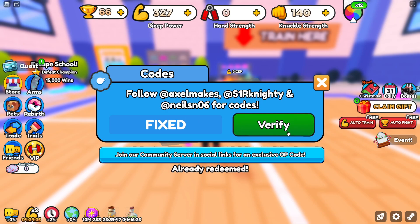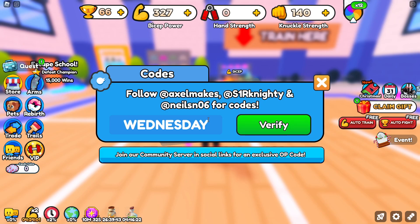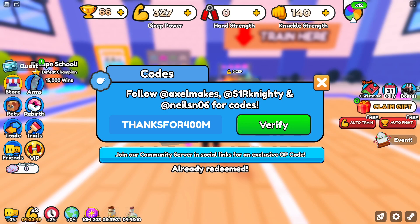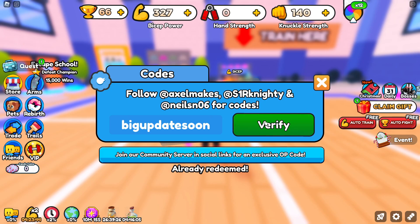We then got code Fixed for another plus 5 to stats — basically a plus 5% boost. We then got code Wednesday for a stat boost as well as a 2x wins for 5 hours boost. We then got code Thanks for 400M for the same exact thing as the last code, so there are 2 of them and you're going to get even more time on the boost. We then got code Greek for 250 wins. And then we got code BigUpdateSoon for a 10% stat boost.